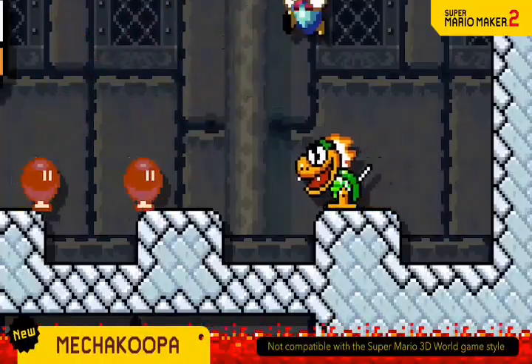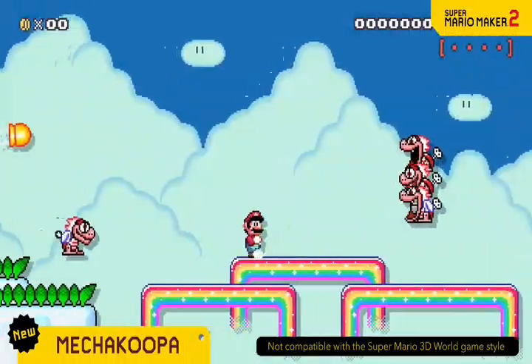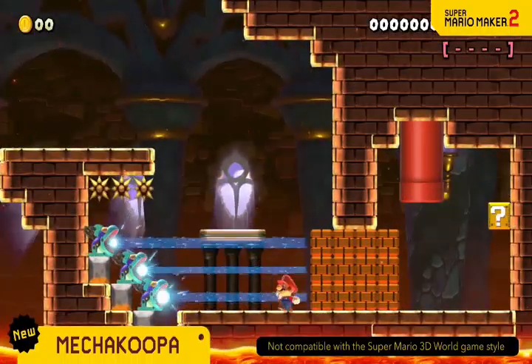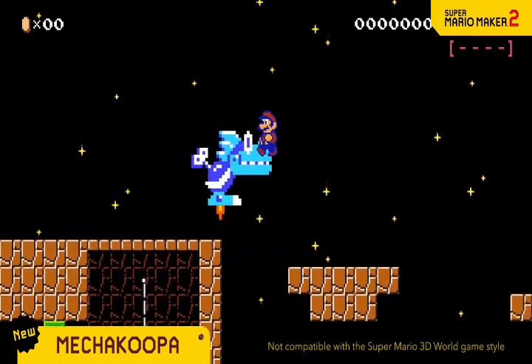Mecha Koopas are wind-up automatons. The red ones shoot homing missiles. The blue ones attack with laser beams. And at night, they all come equipped with jet engines.